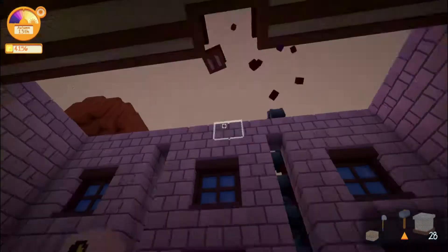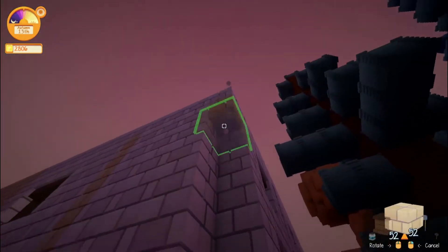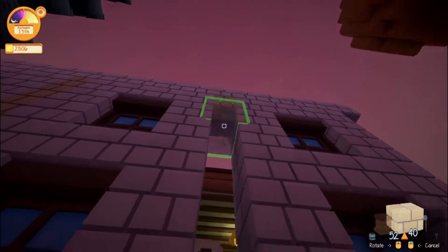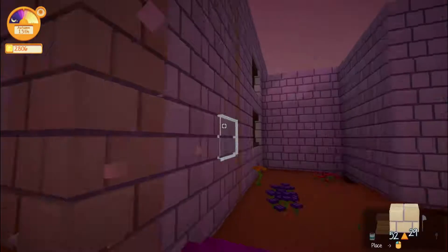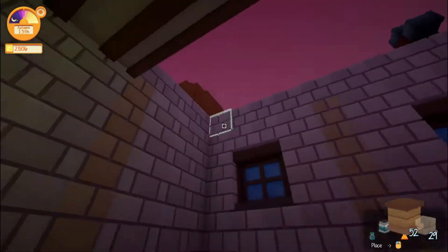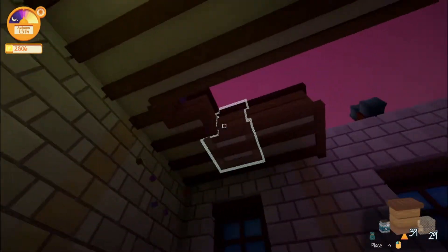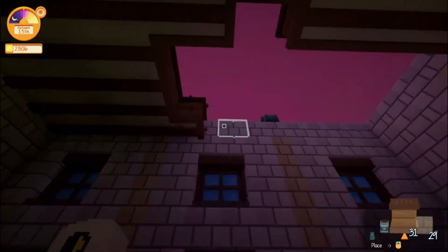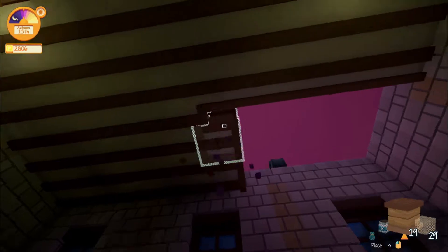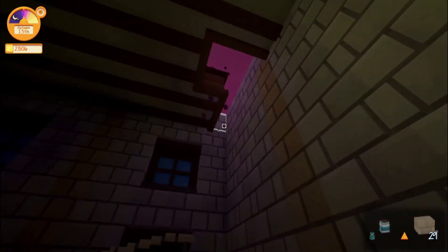I'm also going to need some ceiling, so I take a little piece to check the color — because even though they're the same on the bottom, if you put a different color it distinguishes it from the rest and you'd get a line, which I don't want. We finish the ceiling and it's coming along very nicely. I do run out of materials so I have to go back and get some more.